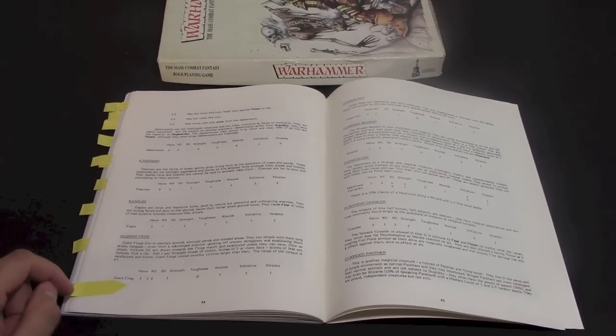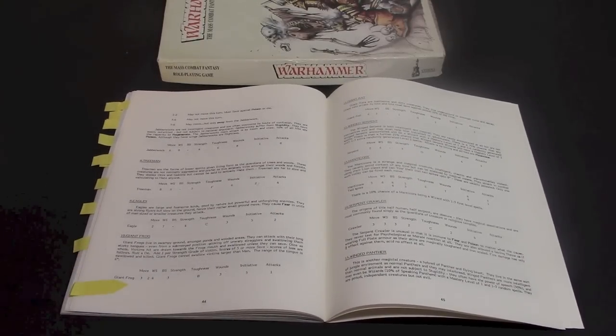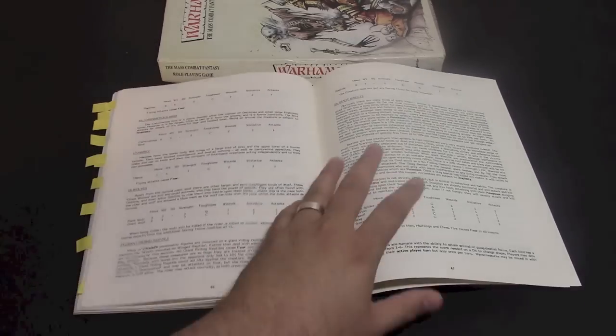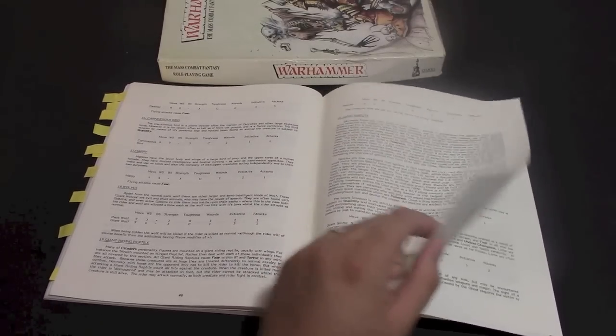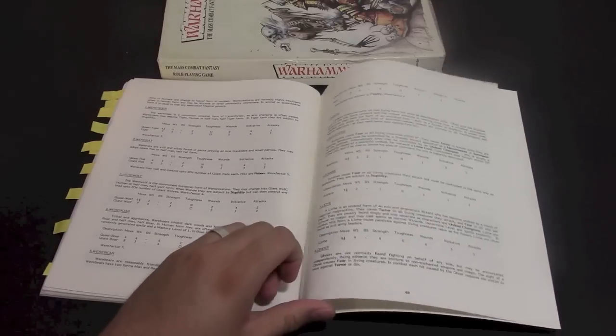The final thing I wanted to point out is the giant frog. I was flipping through this and talking to Big Red — is this the original Slann? What does this mean? It's a giant frog in the game that just ate people, so maybe he eventually became the Slann, but who knows. They also have rules for werepeople and the undead: liches, ghosts, zombies, mummies, all that fun stuff.